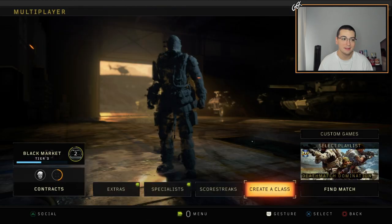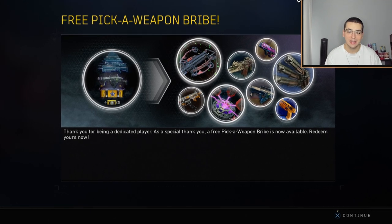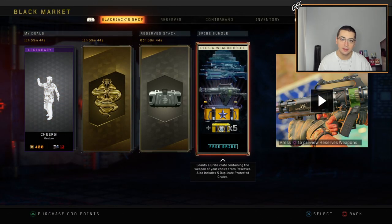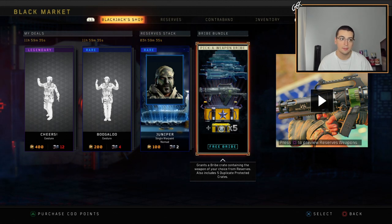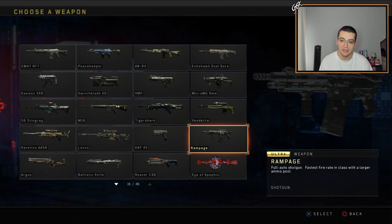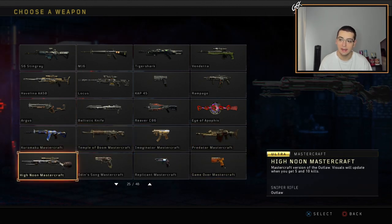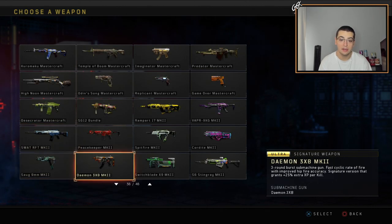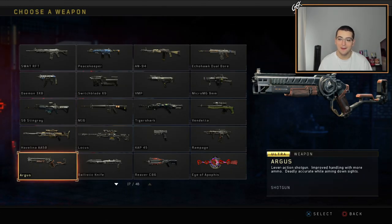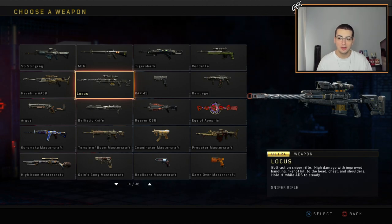I literally just opened the black market to open a supply drop and it says 'thank you for being a dedicated player — a free pick-a-weapon bribe is now available.' I can get any DLC weapon in the game for free! There are so many good ones — the Javelina and the Locust snipers look amazing, plus all these cool Mastercraft guns. There's so many great options in here.